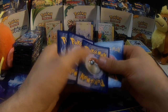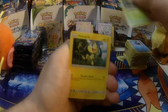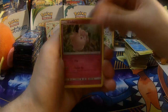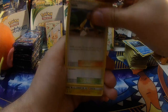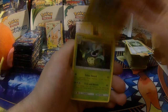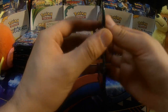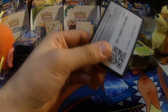Let me know in the comments what you pull — did you guys pull a Rainbow Rare from these codes? I would like to know, so let me know down below. Aether Paradise Conservation Area, Reverse Holo Rare Heliolisk, and a Victory Bell. That pack is probably the easiest open so far out of the box — maybe that's a good sign.